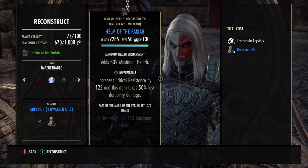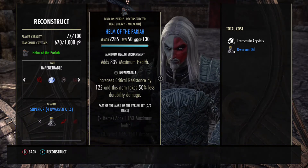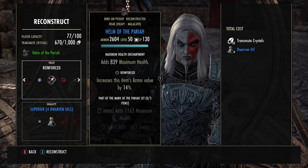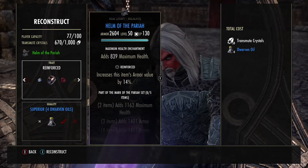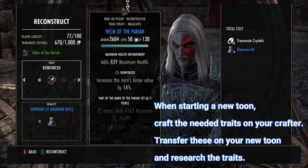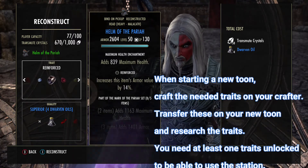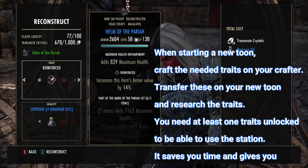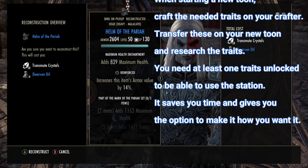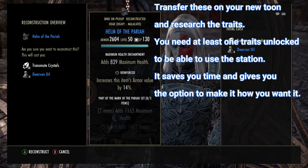That gives you a chance to build yourself a full set really early in the game. Maybe not for someone who just got into the game, but if you guys have some CP — not exactly at the highest level — and you've collected some stuff all around, your collection has grown a bit. That means on a Transmutation Station, you'll be completely self-sufficient. Right here you can see it costs 58 Transmute Crystals plus 4 Dwarven Oil to build a blue Helmet of the Pariah.